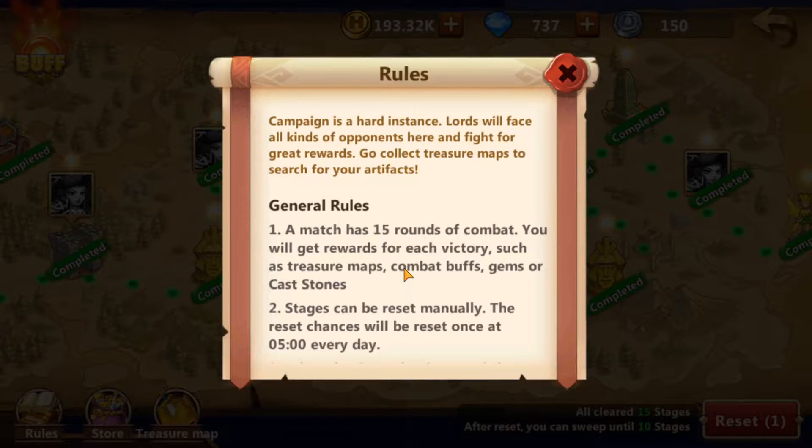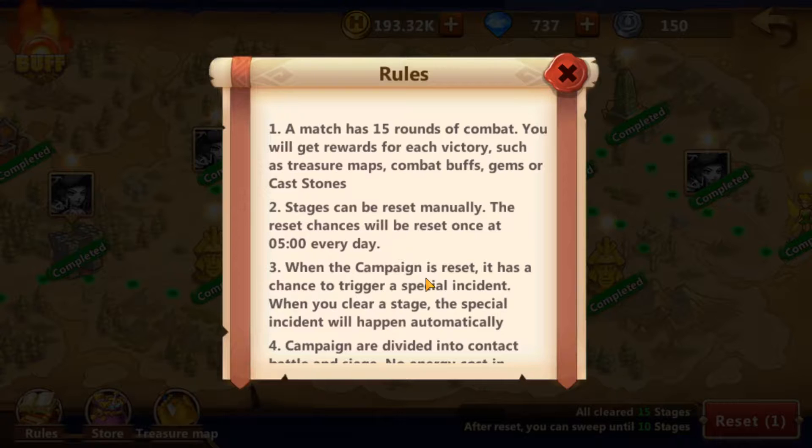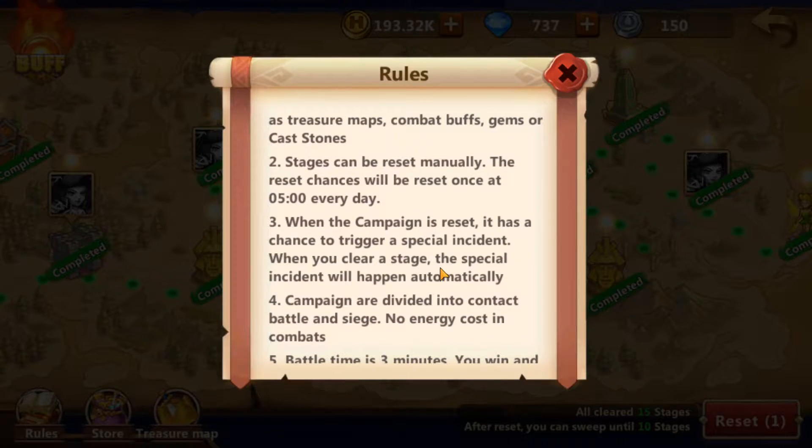It says campaign is a hard instance. Lords will face all kinds of opponents here to fight for great rewards. Collect treasure maps to search for your artifacts — you can get artifact pieces, some gold, and some experience. A lot of little goodies here and there. Each campaign round you can do once a day, or reset it depending on your VIP level. Ubisoft definitely needs to change that to allow a free-to-play option to increase the VIP level. As a free-to-play player you pretty much get 15 rounds, complete them all, the stages reset, and it resets daily.